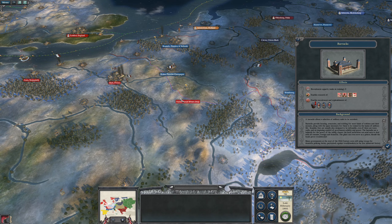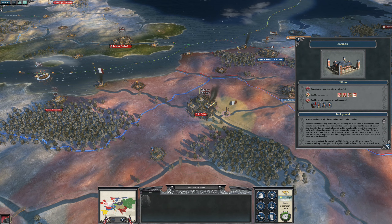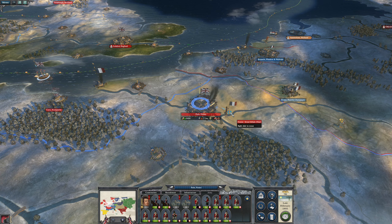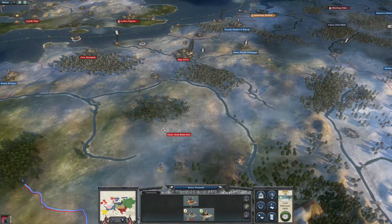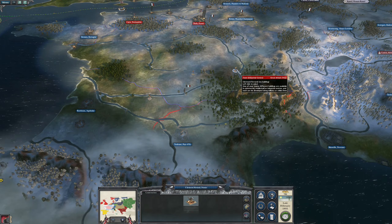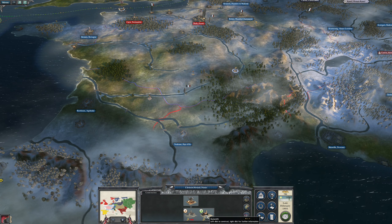I thought we needed to pay to retrain troops but apparently not - I guess that was in Rome Total War. We have another manufacturer - we can add the gunsmith because at maximum level it will reduce the cost for recruiting armies. We also have a lumber mill and stables.